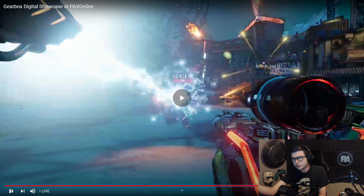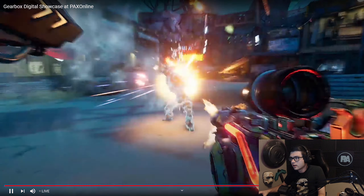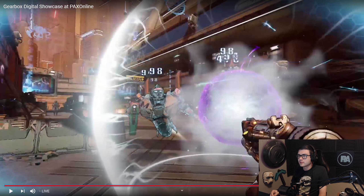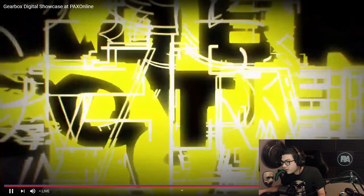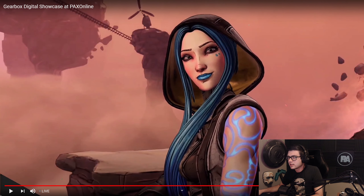I'm pretty sure this is Zane — he has this like Iron Cannon that he just pulls out, which is interesting. There goes Amara again. She's just punching that again. It looks like it stayed there for a second, doing damage over time. It kind of looks like it's staying there with like an AOE effect.